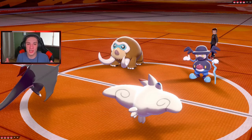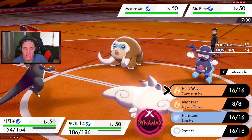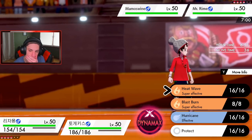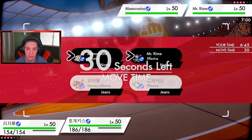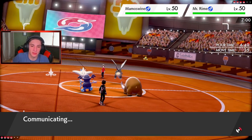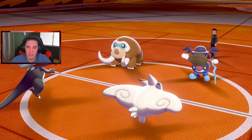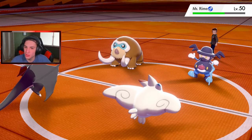He goes in with Mr. Rime and Mamoswine. I'm not going to set the drought, there's really no need. I could go into a Heat Wave double up, then pop off into a Dazzling Gleam - I think that's a smart play. I'm going to stay here and save my Dynamax potentially for my Venusaur. Nice little Heat Wave here - I'm not going to swap in yet, just going to do some big damage. Mr. Rime takes huge damage and eats his berry. We get some nice damage off with the Heat Wave - hopefully get a burn on the Mamoswine. No burn though.